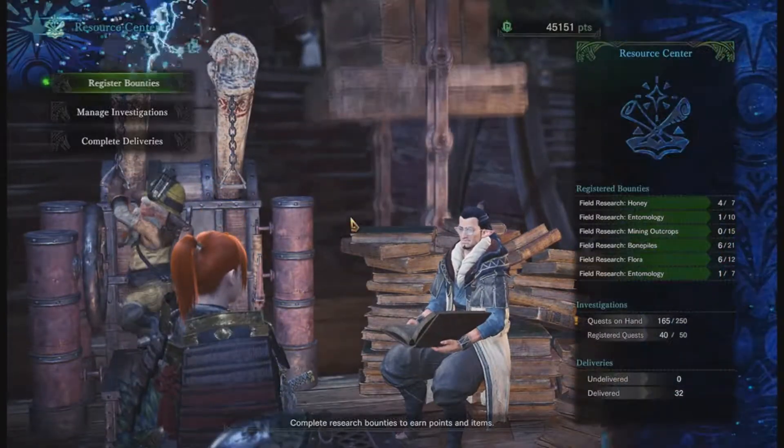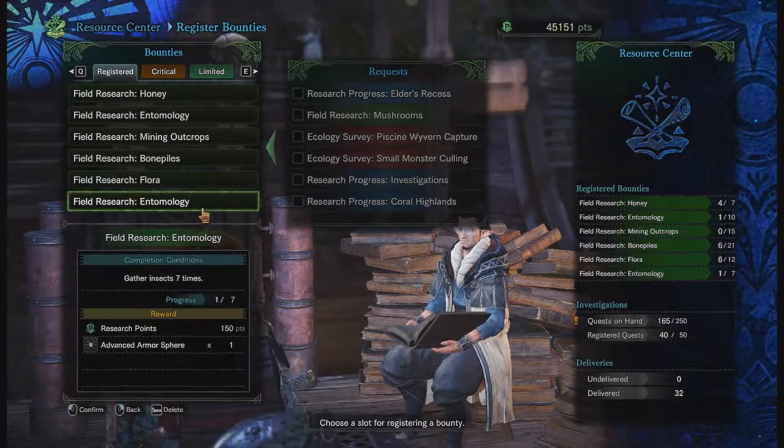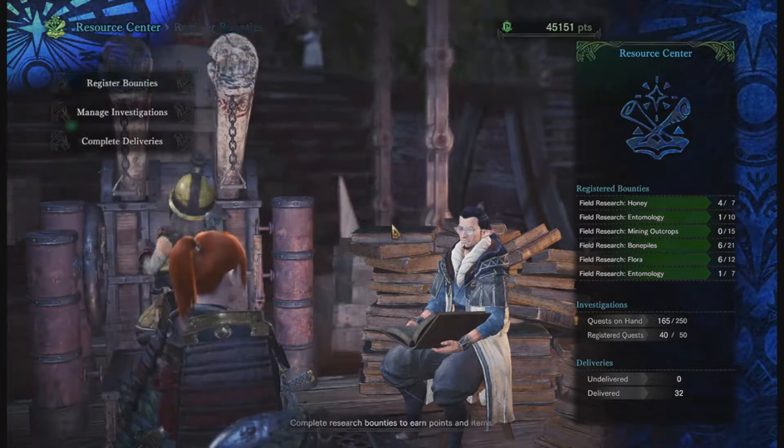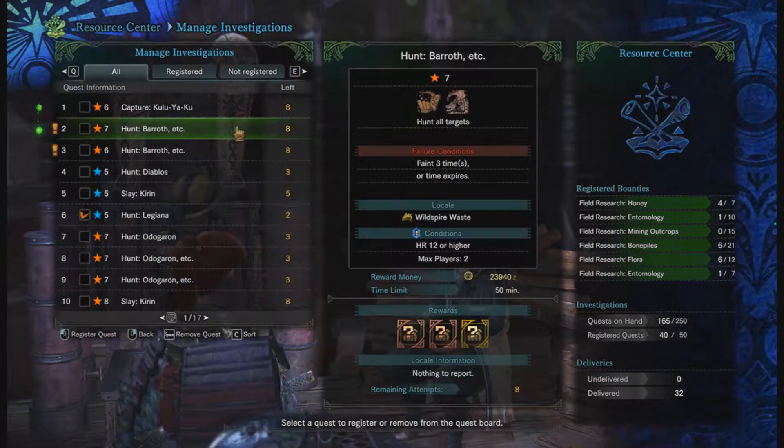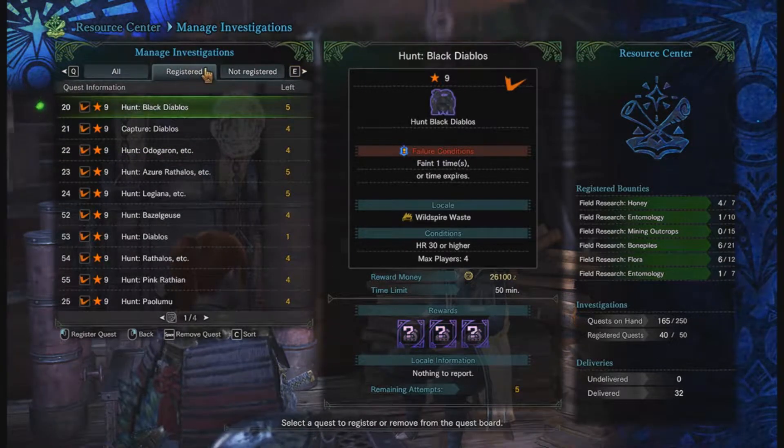This is the Resource Center. What the Resource Center does is allows you to register bounties. These bounties will give you armor spheres which are needed to upgrade your equipment. You can also do investigations here. You get investigations from breaking parts on monsters, picking up footprints, that kind of thing.